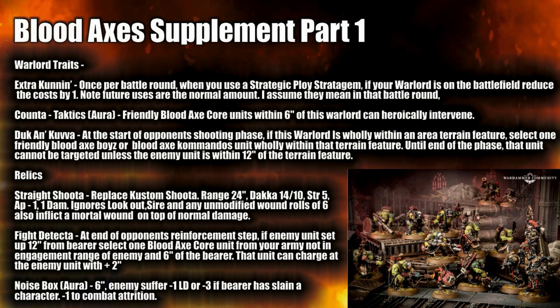Looking at the Bloodaxes supplements: their Warlord Traits include Extra Cunning — once per battle round, when you use a Strategic Ploy stratagem and your Warlord is on the battlefield, reduce the cost by one. Future uses in the same round are at normal cost. I think that could be good — there are a few interesting Strategic Ploy stratagems. If you're planning to use things like the Gretchen Shield all the time, that might be quite useful.